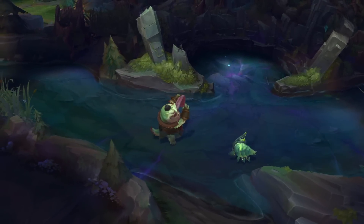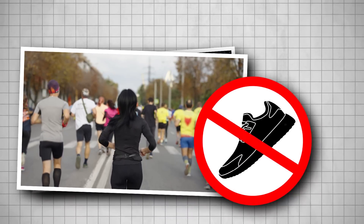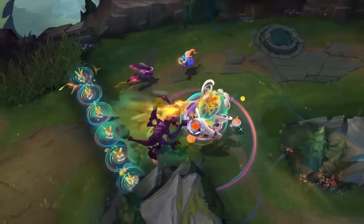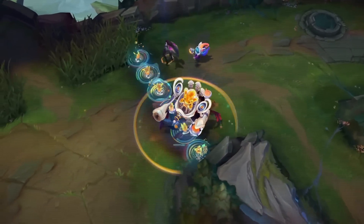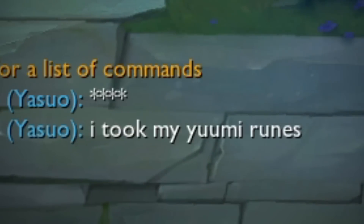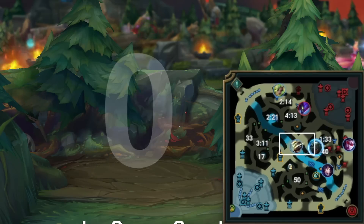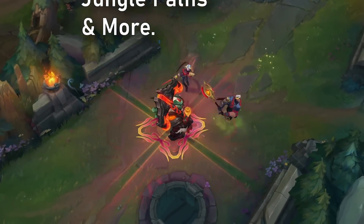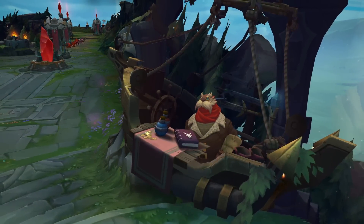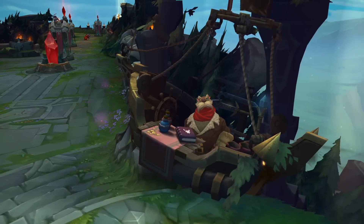But before we get into that, today's video is sponsored by Porofessor. Going into a game of League without Porofessor is like running a marathon with no shoes on — sure, you can do it, but you probably shouldn't. Porofessor is a companion app that gives you everything you need all in one place, like automatically importing the best runes for your champion so you never have to go into a game with the wrong runes again. From quickly showing you information about your teammates and opponents, to giving you jungle timers on the map, and a ton more useful features — you'll eventually be unable to go back to playing without Porofessor. Click the first link in the description, download Porofessor, and start winning every game you play. I can't guarantee that last part, but it'll definitely help.